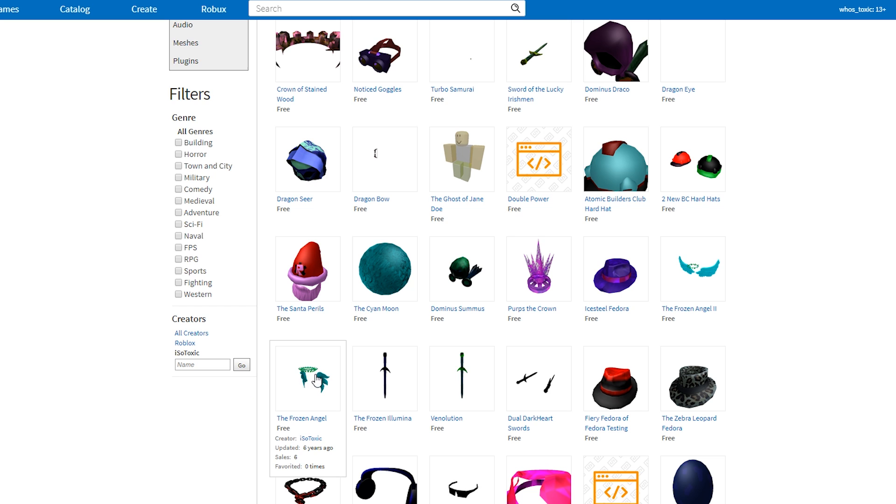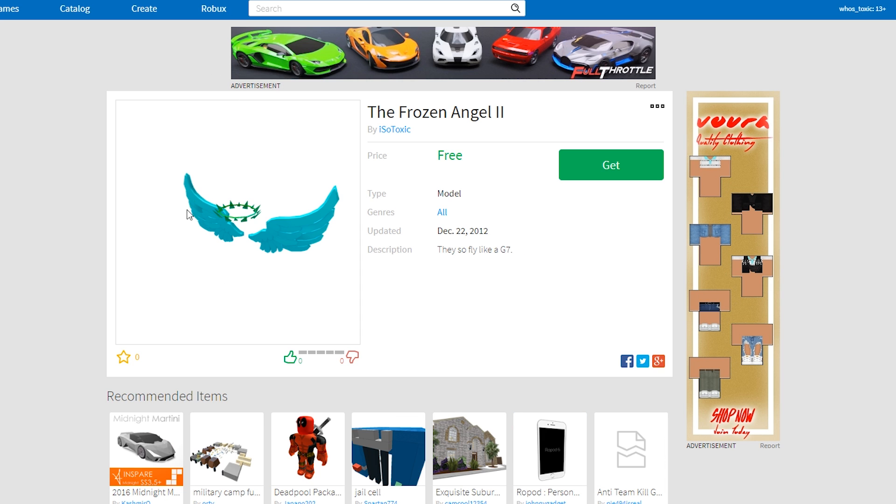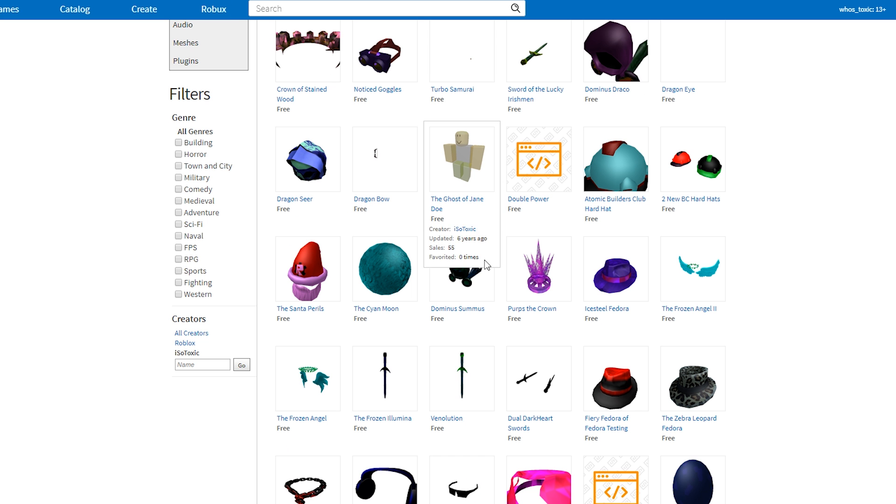Let's start with the Frozen Angel and the Frozen Angel 2. The Frozen Angel is the Empyrean Raiment, which I increased the blue in to make it look like it was frozen, and the Frozen Angel 2 is the Empyrean Raiment 2, but I raised it again to look frozen. Both times the halo ended up looking green, but I think the Frozen Angel 2 looks the best out of these two, because this one looks a lot more frozen, so I definitely think that this is just much better.